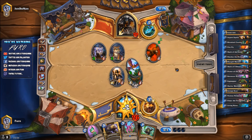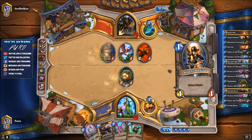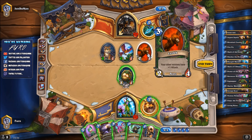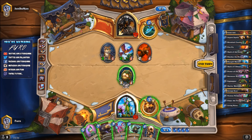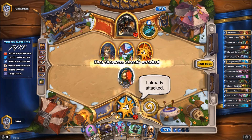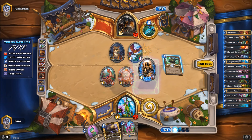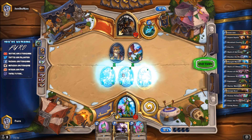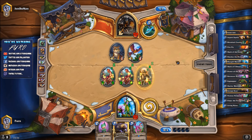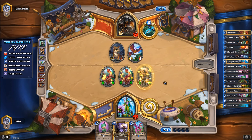We can use the Runt since we have enough units on board and use Mark of the Lotus to buff them all. He gets an Animal Companion — Leokk — and goes for the face. He trades one for one, so he's afraid of Leokk. We kill Leokk — otherwise that's too much damage. We get the Raptors, drop the Squire, and also play Mark of the Lotus so everything buffs to 2/2. Dropping the Fledgling and Runt next turn should be good enough.